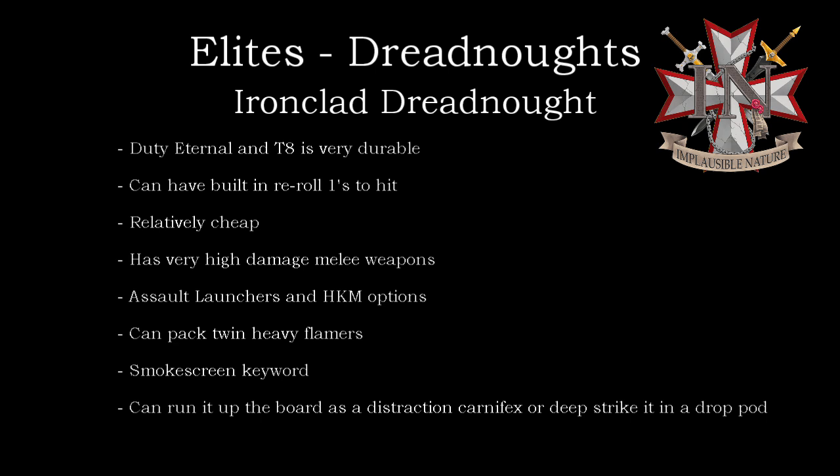As for arm options, the Hurricane Bolter isn't really worth it — you want to maximize your attacks and take advantage of re-rolls to hit for being equipped with an Ironclad combat weapon. Between Chain Fist and Seismic Hammer, I'm going to take the Chain Fist every time. Yes, the Seismic Hammer has flat 5 damage, but it has a minus 1 to hit, which stinks. The Chain Fist has AP -4 and does 2d3 damage, or flat 6 against vehicles — those are going to be your targets anyway. You don't lose much by taking the Chain Fist over the Seismic Hammer, and overall this is a great choice, especially if you're considering drop pods.